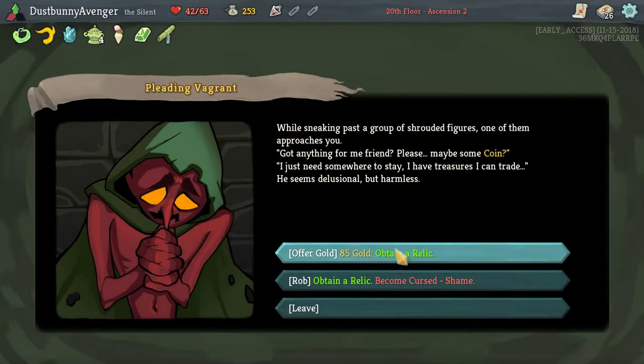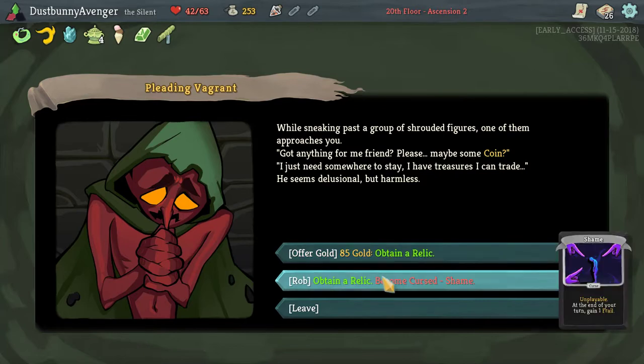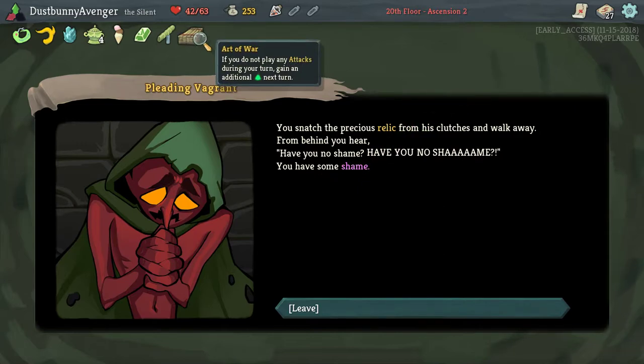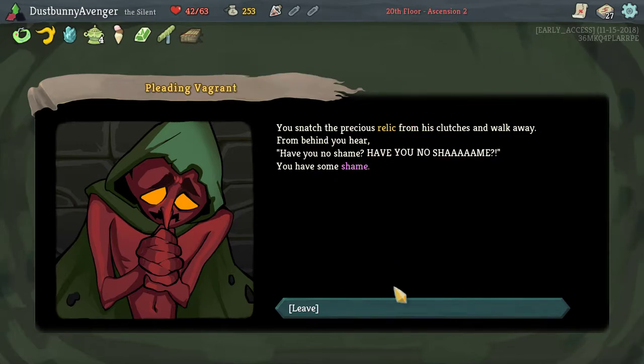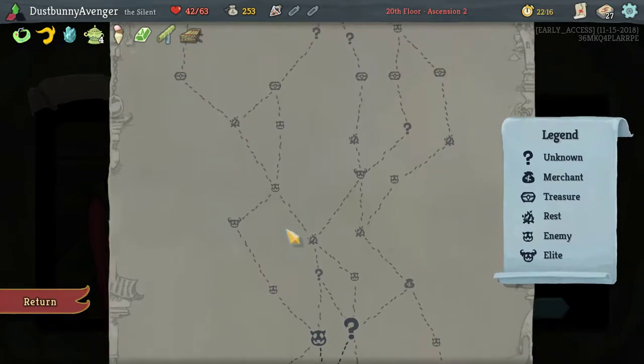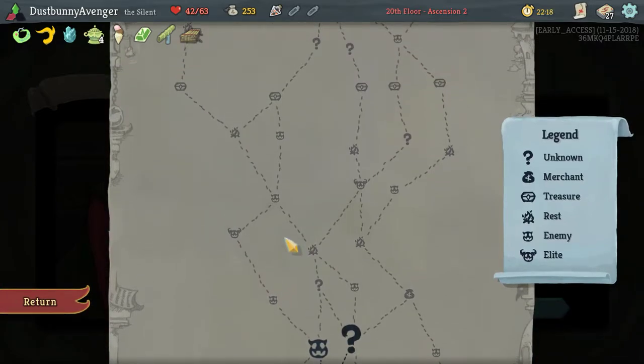85 gold to obtain a relic — or rob him and remove a relic later. Is it cheaper to remove it? Yes, it's cheaper to remove it. Art of War: if you don't play any attacks during your turn, gain additional energy. You know what, I do have shame, sir — I just don't care to show it. Still going up the center area — we're not gonna have any shops.